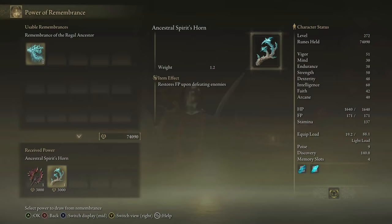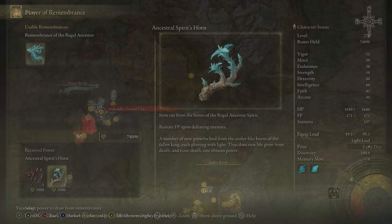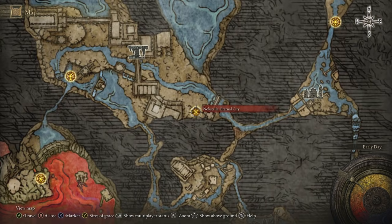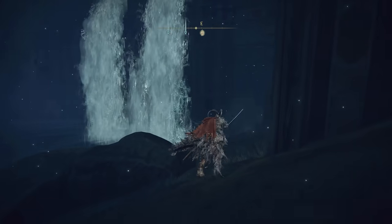I will also show you how to unlock a talisman that replenishes FP upon kill, allowing you to use this mage attack continuously. The first thing you'll have to do is progress far enough in the Rani storyline to unlock Noxtella, the Eternal City. If you haven't unlocked this city yet, I will have a tutorial in the description below.